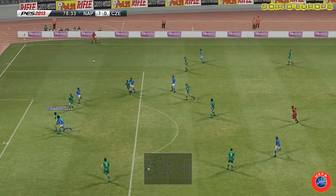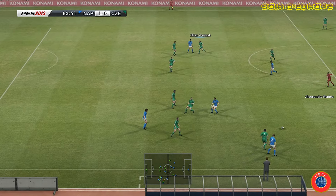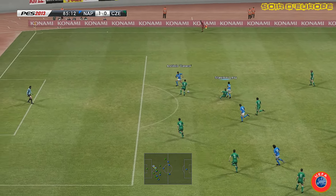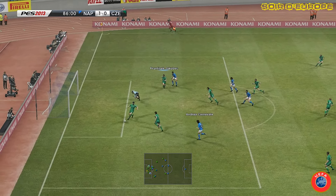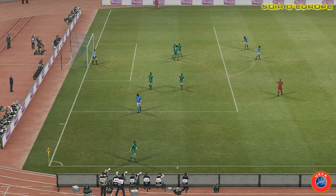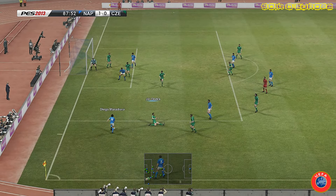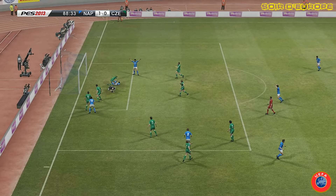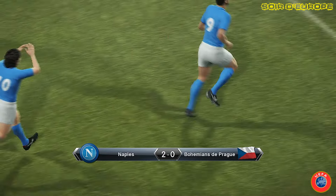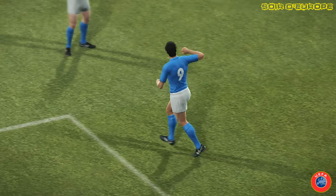Naples va tout faire pour inscrire un deuxième but. Là c'est encore un centre et Carnévalet de la tête, ça passe à côté. Mais Naples va être récompensé en toute fin de rencontre. Renica, Maradona, Careca. Il frappe et encore une parade du gardien, on se dégage comme on peut. Un dégagement un peu précipité qui aura une grosse conséquence. Sur la touche, Alemao, Maradona qui va longer la ligne de but, centre au cordeau pour Careca. Et ça fait 2 à 0. Naples avec deux buts d'avance devrait voyager dans les meilleures conditions à Prague pour le match retour.